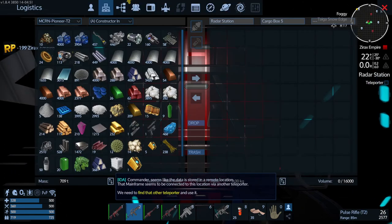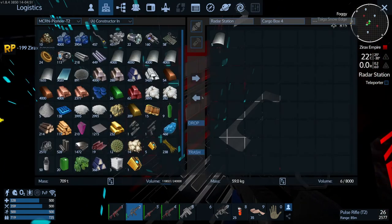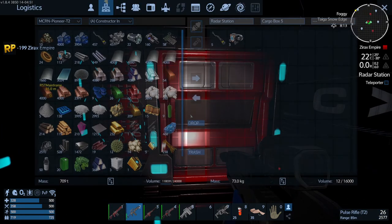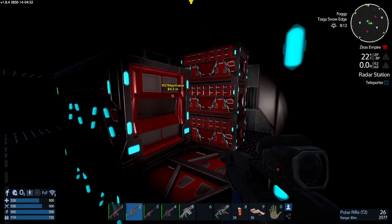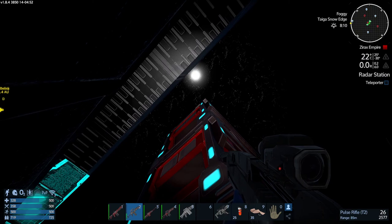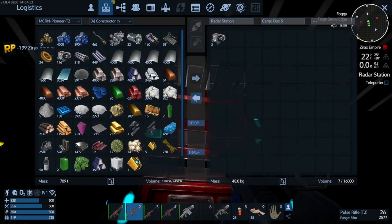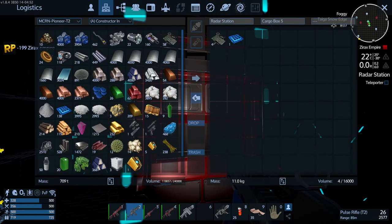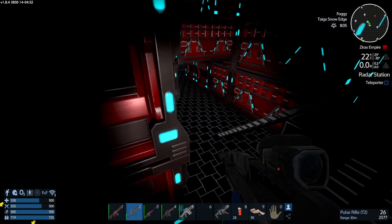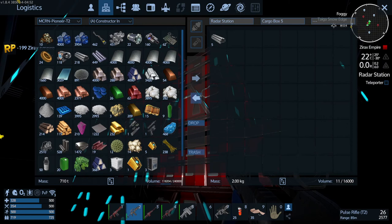The other teleporter is on the other side of the main room — this is the reason why you come down here first and grab as much as you can. But if you're over-endowed with stuff you don't really need to loot these boxes, though you might as well take it. Occasionally some of these boxes throw up something special.